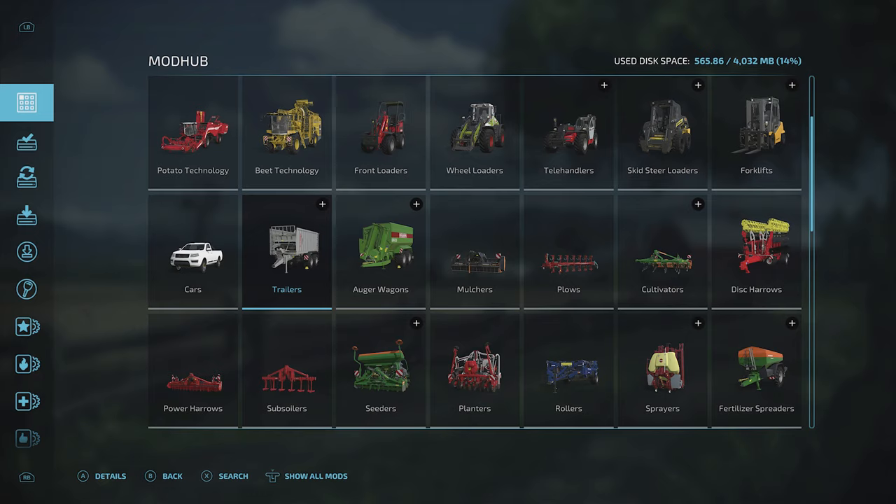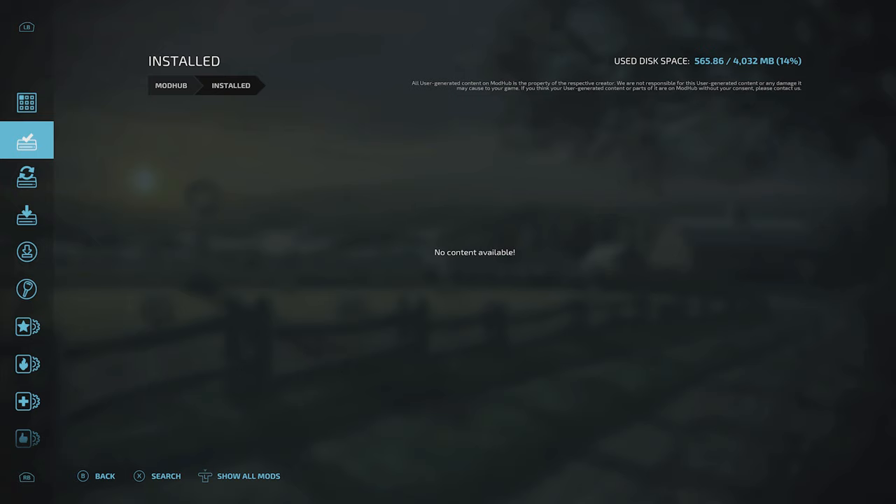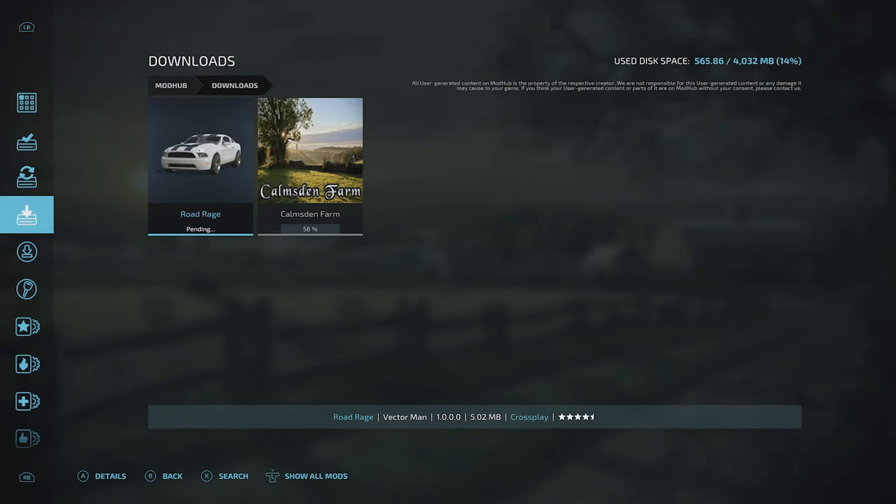There's also an option to view all mods or only mods that support cross-platform play. If you press down the left stick it says 'Show cross-play mods only' or 'Show all mods.' If I press RB I can see what's currently installed — at the minute, nothing installed and nothing updated.